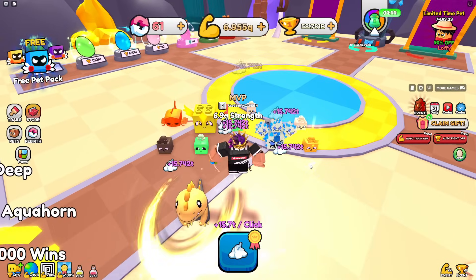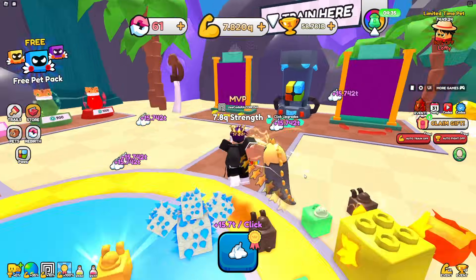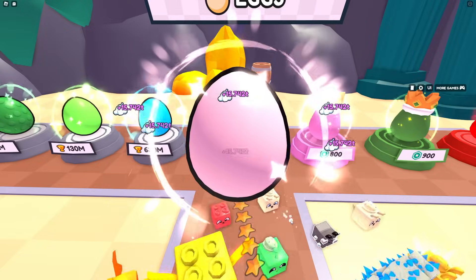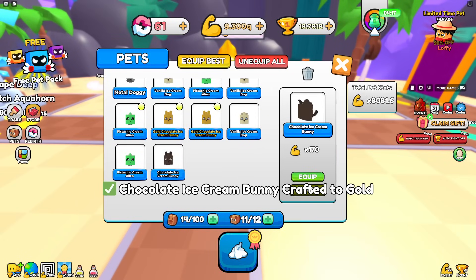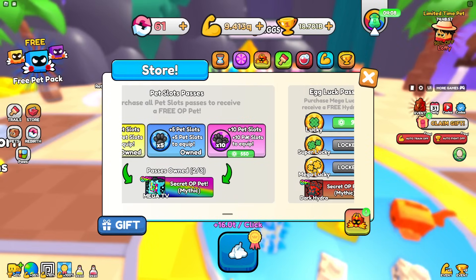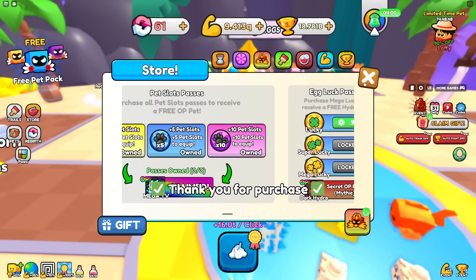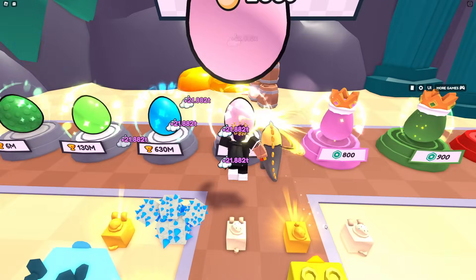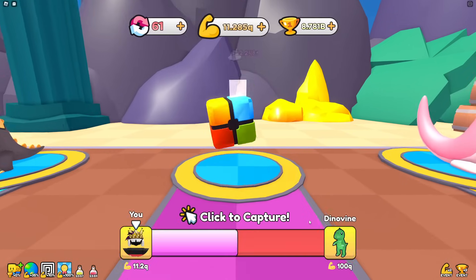Once I defeat that dinosaur I'll grind wins hard and buy as many eggs as possible. Opening all my current wins - equipping 12 pets and converting extras. Now at 16 trillion per click. Buying 10 more pet equip slots, equipping another 10 pets - up to 21.8 trillion every click. Got another pet bringing it to 22.2 trillion, but I still can't beat the dino quite yet.